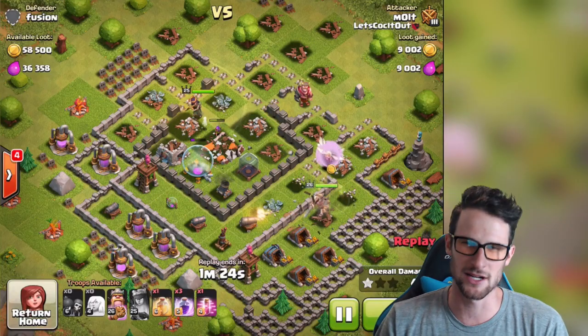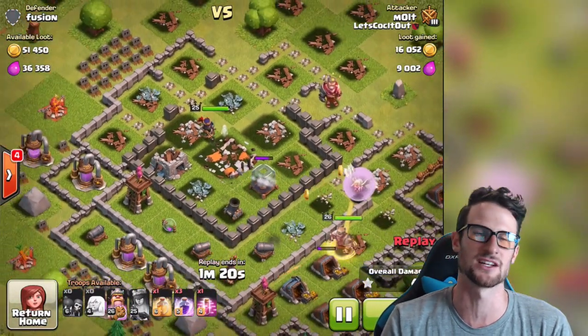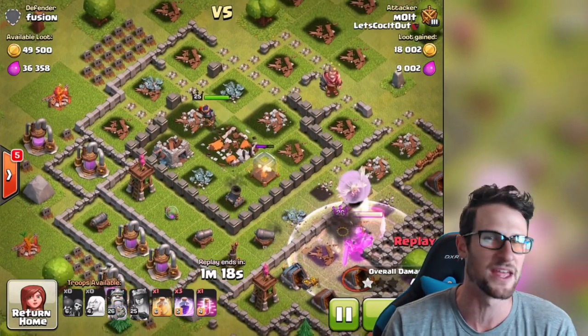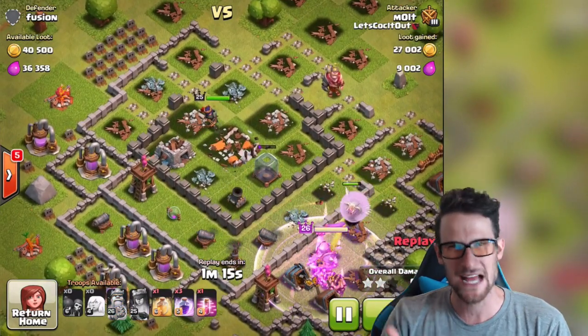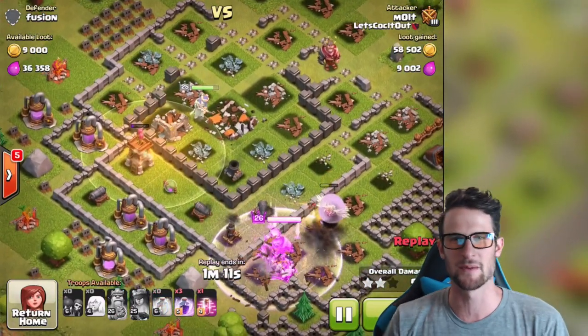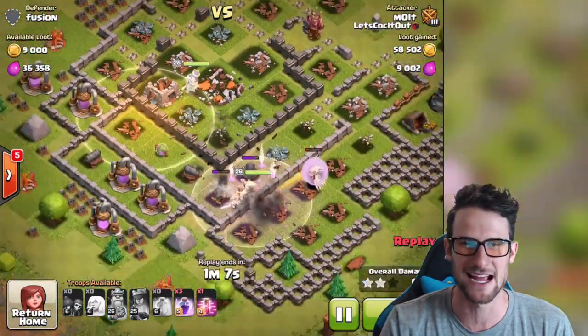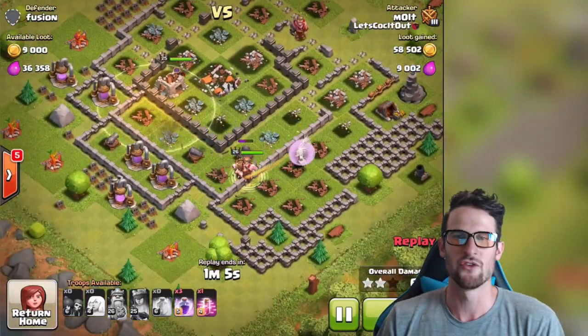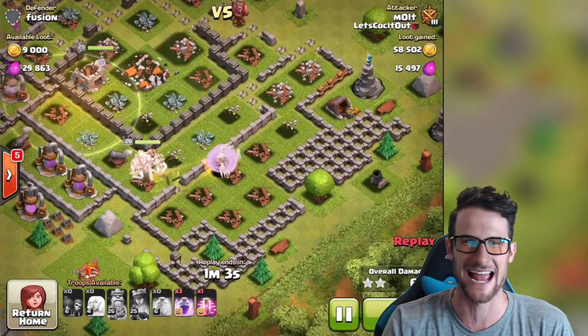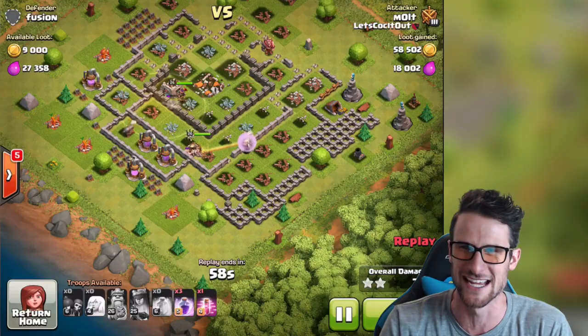Queen's in the heal spell now, doing work on these archer towers — I may have to drop another one. Some of her archers are going down so she's gonna focus other stuff. I'm definitely gonna drop down another heal spell because I really don't want to wait for my queen to train up. So we drop another heal spell right on the edge — perfect placement — getting that queen up. The king's down here at full health because of all these healers absolutely owning it, healing everything, just crushing it.